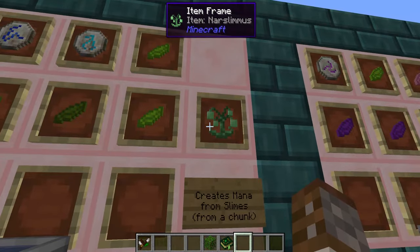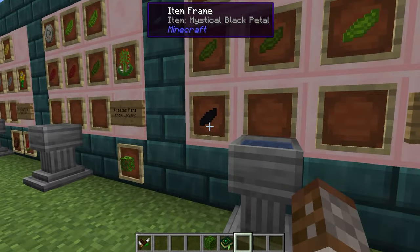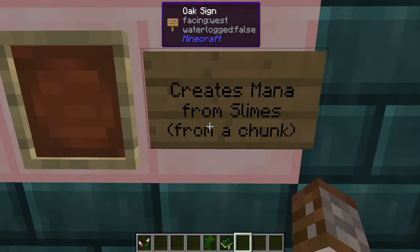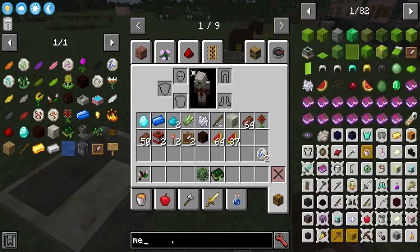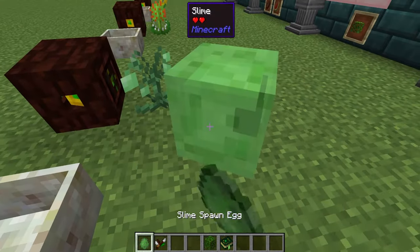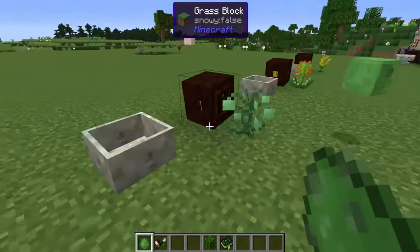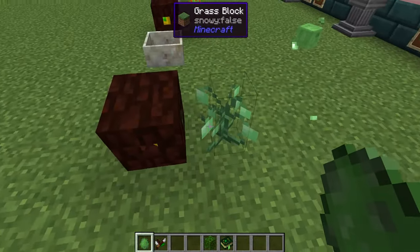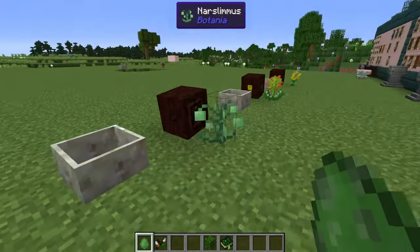Next up we have the Narslimious. The Narslimious is made using one rune of water, one rune of summer, two lime petals, two green petals, and a black petal. The Narslimious works by eating slimes, however they are only eaten if they are slimes spawning in a slime chunk. I have this set up here — placing a slime egg, nothing happens. Going to a swamp probably wouldn't work either, because a slime can spawn in a swamp pretty much anywhere. The Narslimious can only eat slimes from an actual slime chunk.